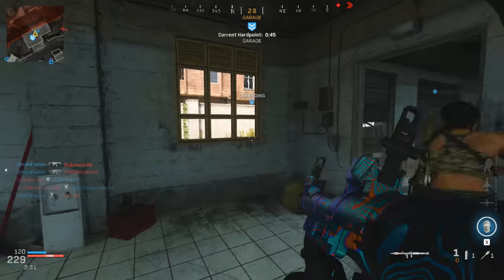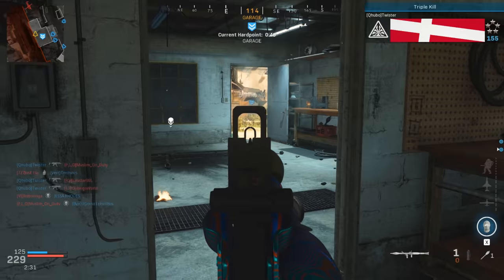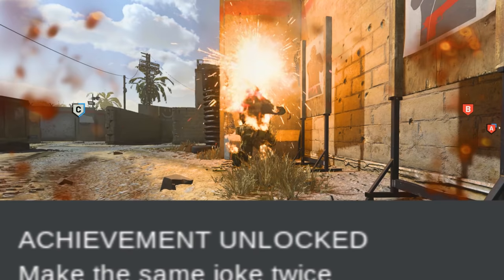The equipment I found most useful for this challenge is the thermite and the stun grenade. The stun grenade is to slow enemies and keep them in place in order to kill them with the launcher. The thermite is most useful for killing yourself and respawning with more rockets.